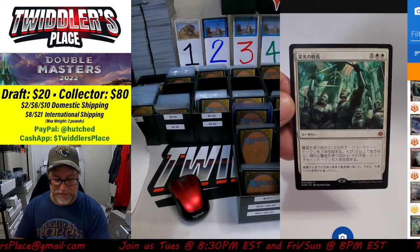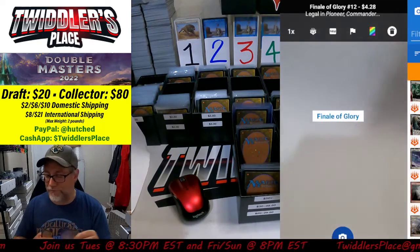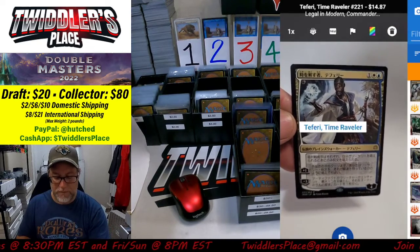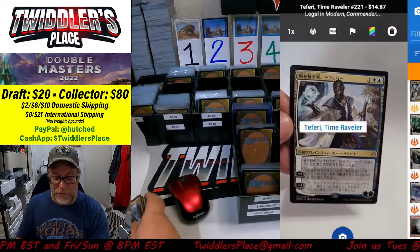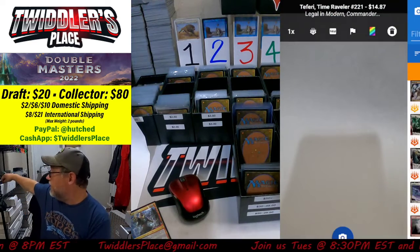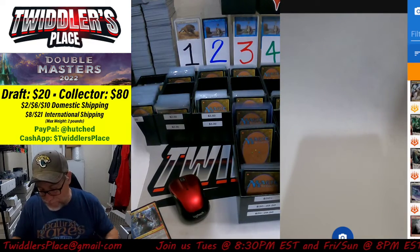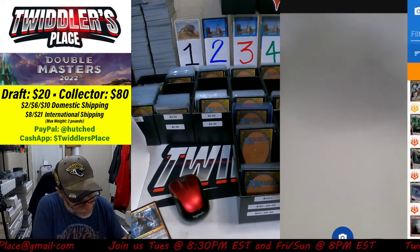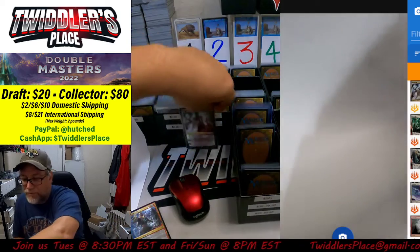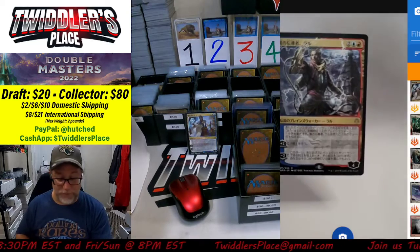Finale of Glory at $4.28 — we'll put that in the $4 bin. Teferi Time Raveler at $14.87 — that is going up, so we'll make that a $15 card. Since that is a card over $10, we will get a special sleeve and put a price on the back. As of right now, that's one of our top hits for the night.